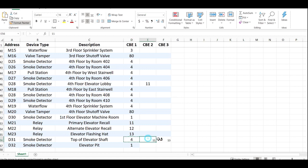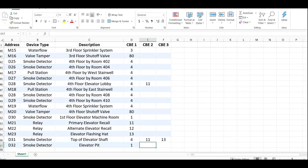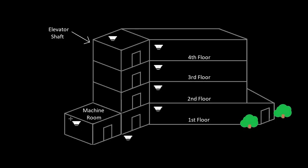For the elevator pit, we want to send the car to two — there's no basement. So when the pit goes, we're going to send the car to the second floor, which means we're going to trip alternate recall, so we're going to throw in zone 12 on this smoke detector. But we still need to flash the hat because it's in the pit, so we're going to also put zone 13. So assuming that machine room smoke was zone 13, the way I had it would have worked.